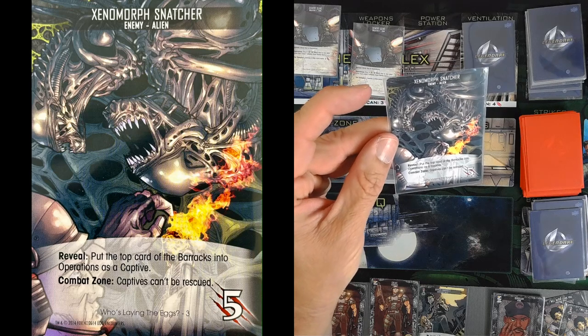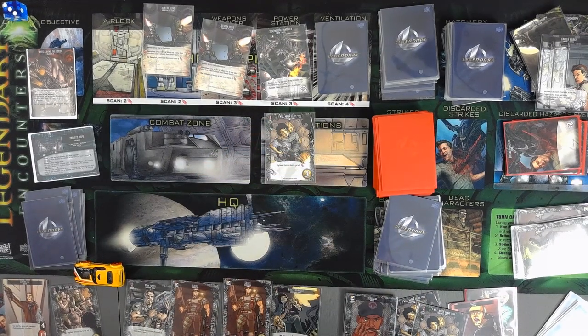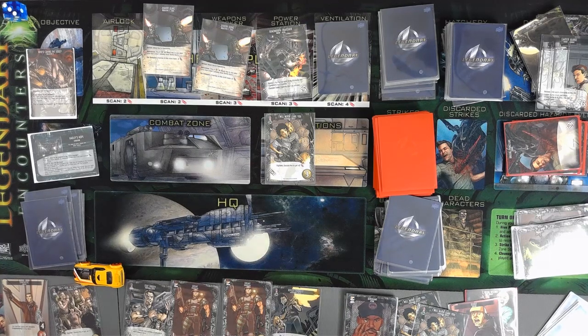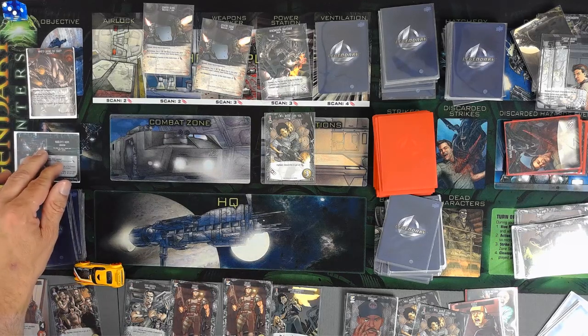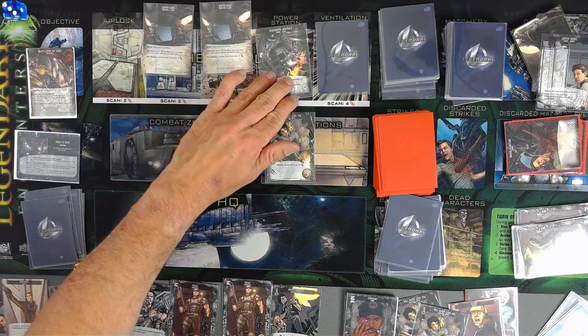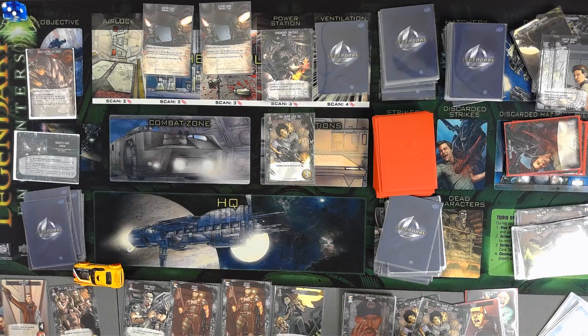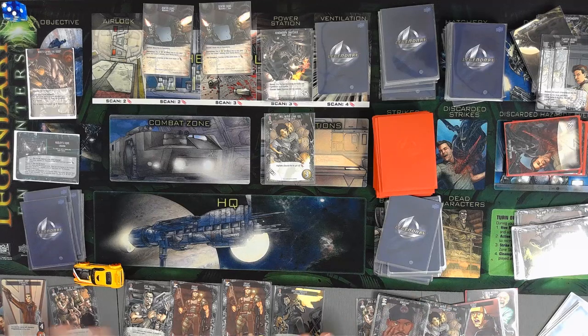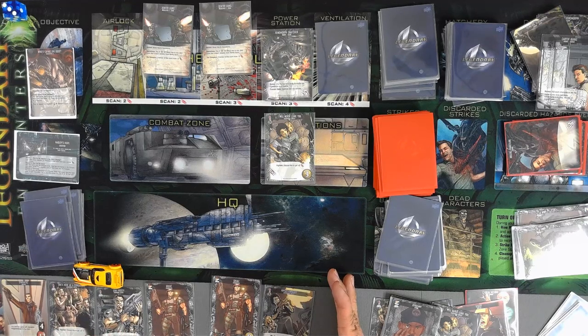Xenomorph Snatcher — reveal. Put the top card of the barracks into the operations as a captive. Combat zone — captives cannot be rescued. That's actually pretty good. I think it's only one to rescue him, so this is actually pretty good. Hold it — we have this already down. Wrong side, we're over here. So I will use more of my points to rescue.